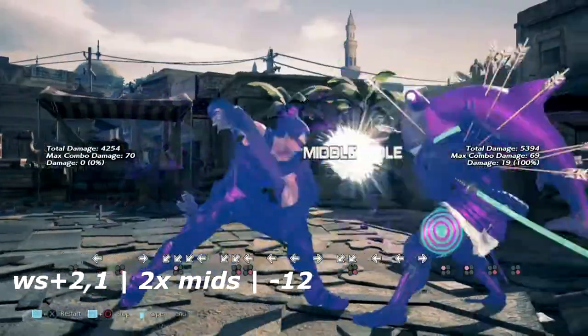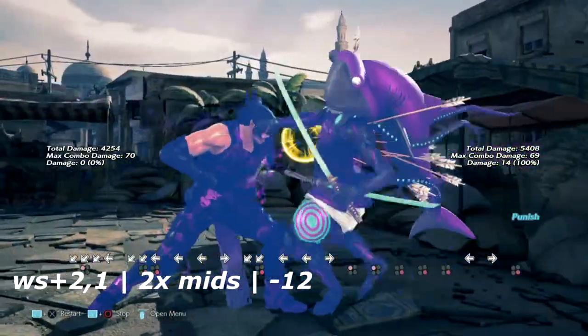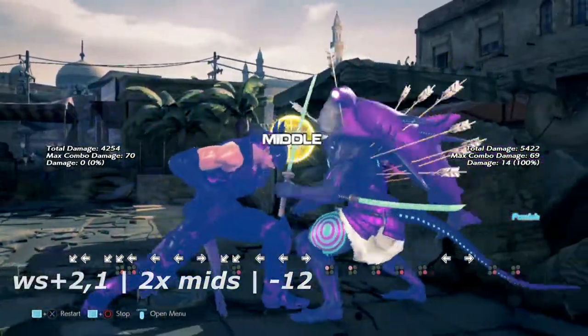And this move is wall standing 2,1 — not to be confused with wall standing 1. Can't do much about this one; it puts you in full crouch and is also negative 12 on block.